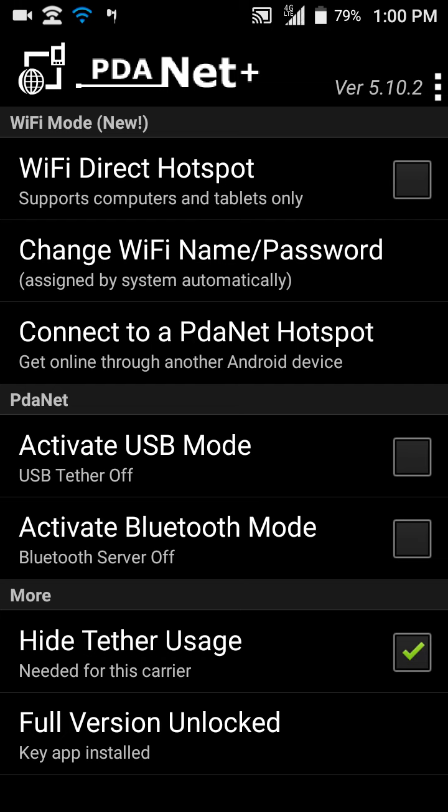I tested it out on my computer and it does work good. So if the proxy doesn't work for you, try the Wi-Fi direct hotspot — it does work and it does bypass using your hotspot data. Even if you don't have hotspot data left, the Wi-Fi direct hotspot does bypass being slow or anything like that. It's fast even with no data left.